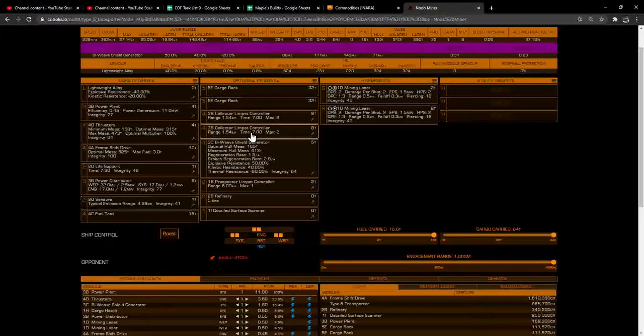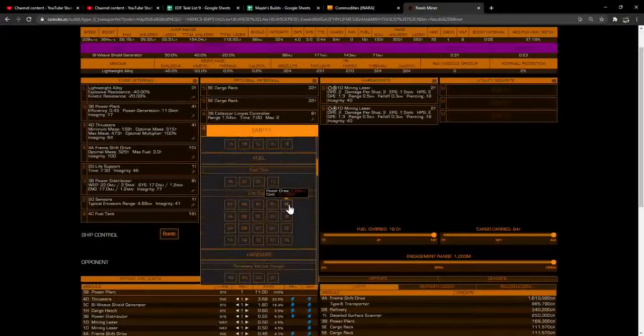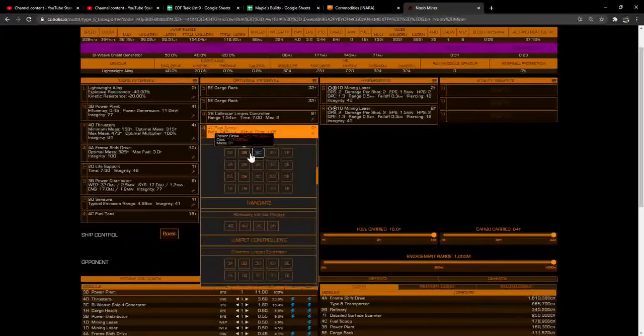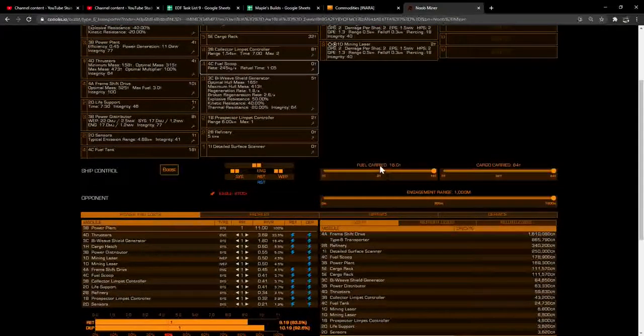To start out, you may want to put a fuel scoop on here instead of one of the collector limpet controllers. A 4C fuel scoop takes one minute to completely fill your tank — that's not bad. A 4A fuel scoop is 2.8 million credits and only takes 46 seconds — not that great an improvement. A 4B takes 54 seconds and costs 715,000 credits. I would probably go with the 4C and call it good.